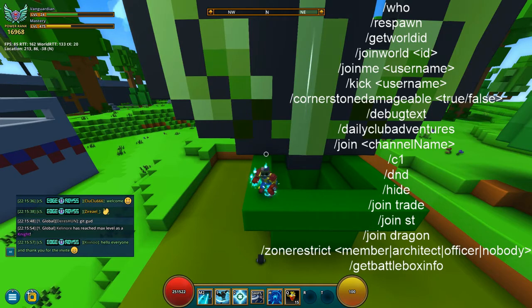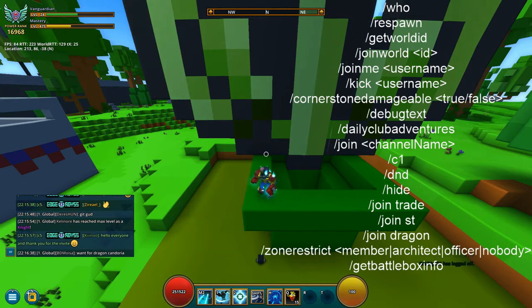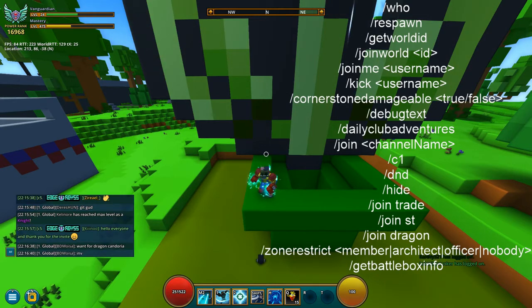Next is zone restriction for your club world. You can restrict it to members, officers, or nobody. The ranks are a bit outdated in the command syntax but they still work. You just type zone restriction followed by the rank — for example, type member to restrict the zone to members only.